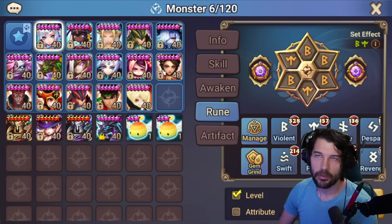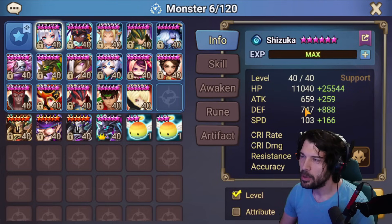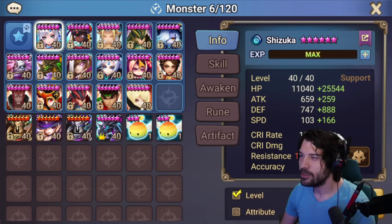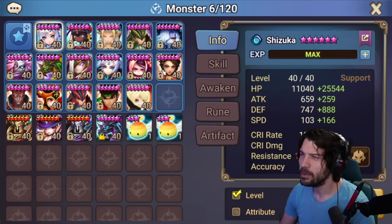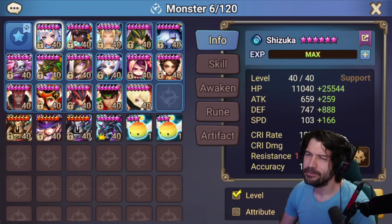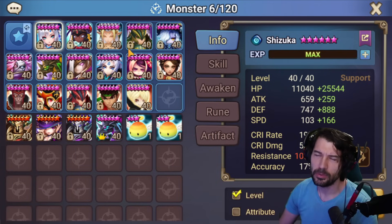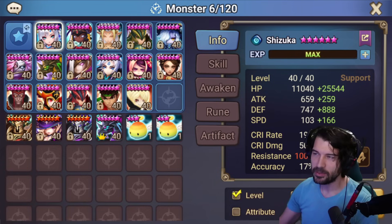Just to give a general overview of his runes — they're not particularly good, but not bad either. He has some decent speeds but his rune depth is pretty low, which limits our options. His efficiency isn't great either; his top units are around 106% efficiency but the vast majority are below 100.